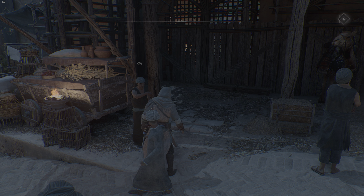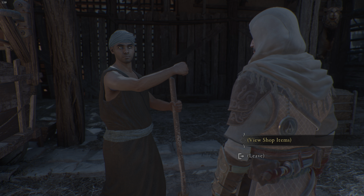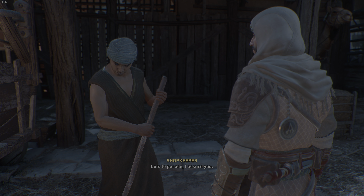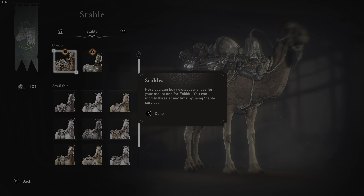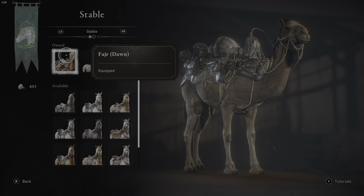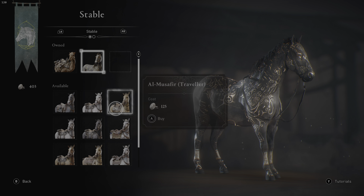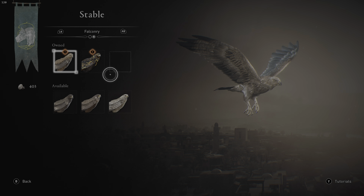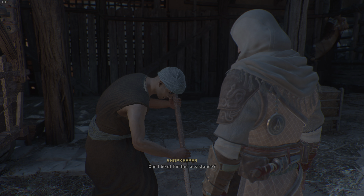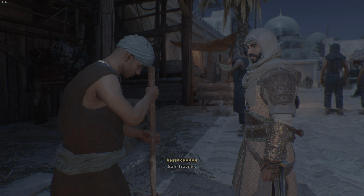As you can see, we have stables. This is where you can get better horses and different things like that. You can see the different ones that we own. I'm going to equip my sand horse — you can see how they look. And you have different falcons; we're going to equip the sand falcon as well. This is what you get for the premium edition.